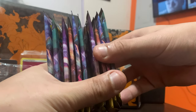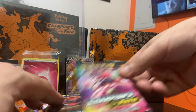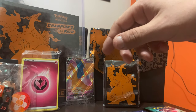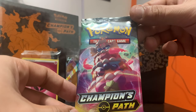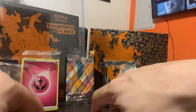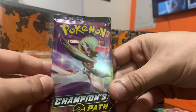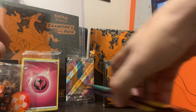All right, so we have 10 packs. We're going to check out the artwork on the packs and see if they're different. We have pack design one, pack design two, pack design three, and pack design four — those are the art designs for these packs. Now let's start opening these up guys!